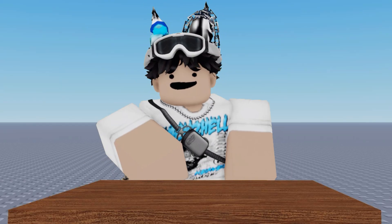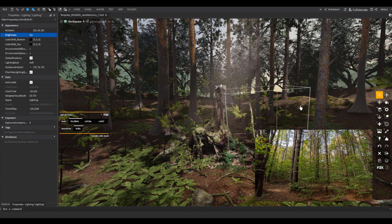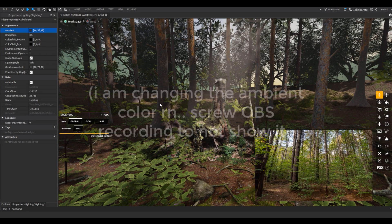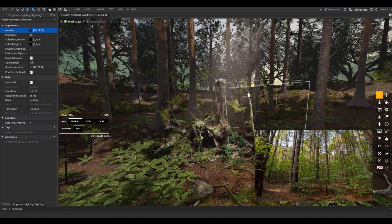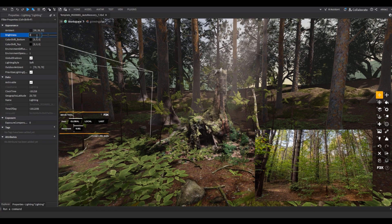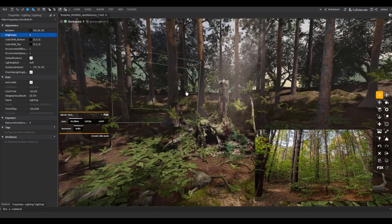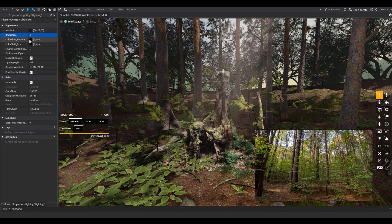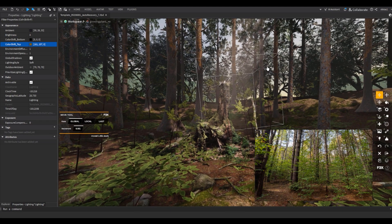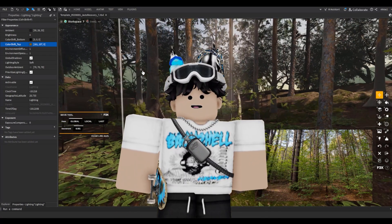Now it's time for step four — changing the lighting settings. I don't always do the same thing; I just do whatever looks right. First, change the Ambient color — I make it slightly darker with a light purple. For Brightness, I want the bright parts even brighter, so I'll set it to around 4. The key part is making bright areas slightly yellowish, like real outdoor daylight — change Color Shift Top to a slight yellow. You can see the before and after — this makes the scene feel warmer and more forest-like.